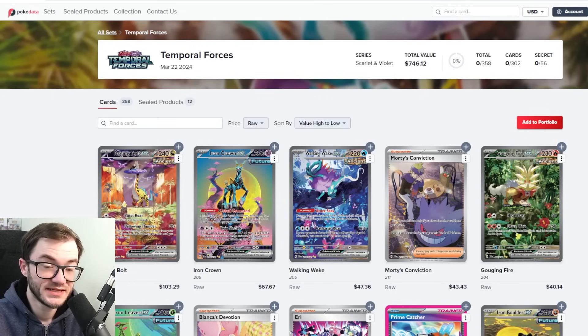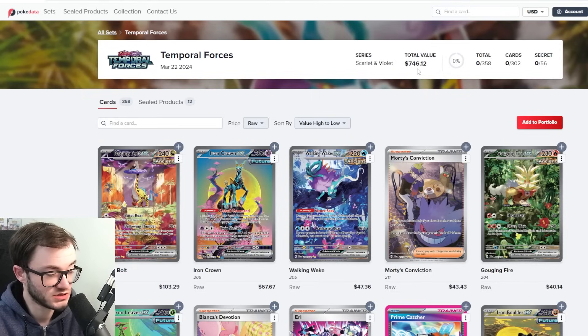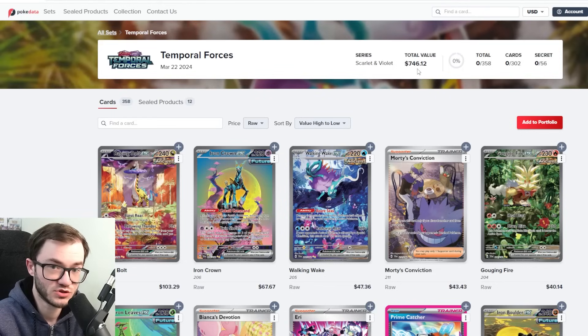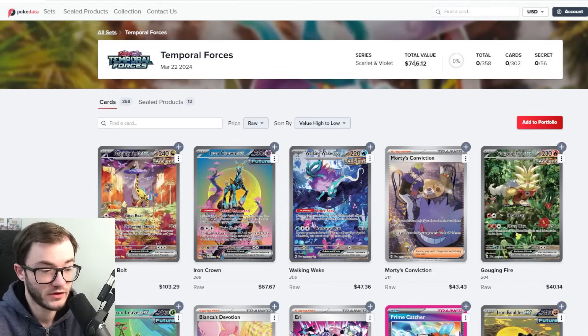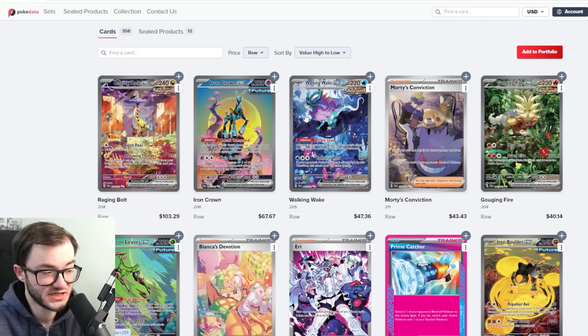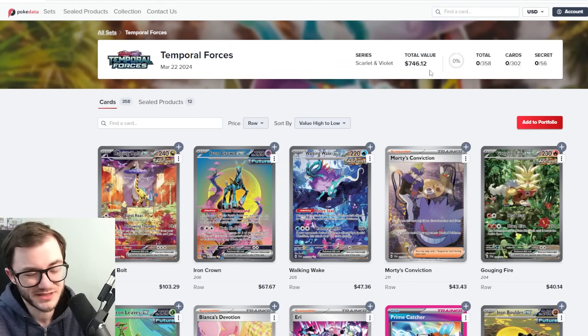Another honorable mention is Temporal Forces at $746. This is a really interesting one — the set has been on the uptick, holding card values well. There's no super crazy expensive card like the Tyranitar or Lugia. The Raging Bolts is sitting at just over $100, Iron Crown at just over $60, then Walking Wake and so on. It's a first Scarlet and Violet era set with relatively tough pull rates and pretty good chase cards.